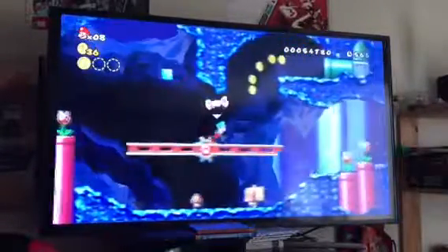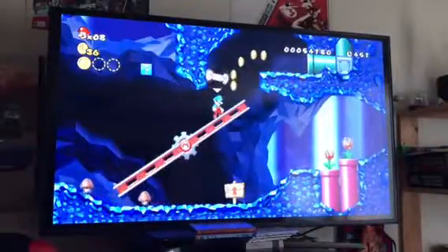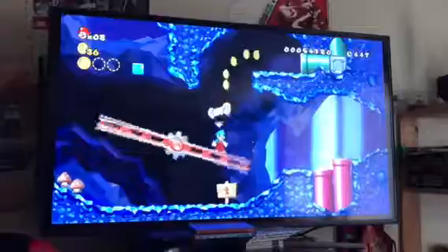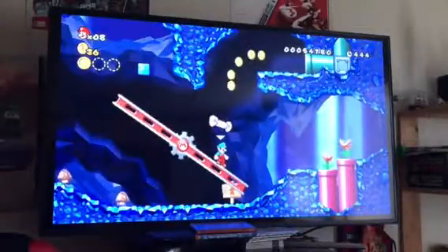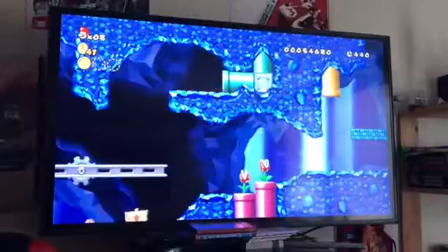Here's this platform. You tilt the Wii Remote left or right to move the platform. If you tilt it left, the right side goes up and the left side goes down. You tilt it right, the right side goes down and the left side goes up. You want to tilt it left, run and jump up here, and go inside this pipe.